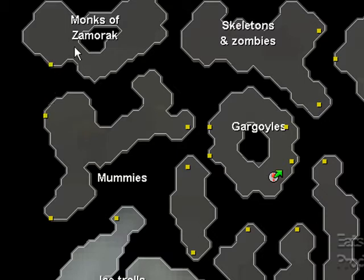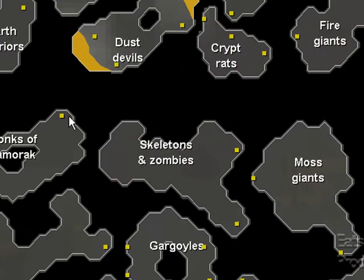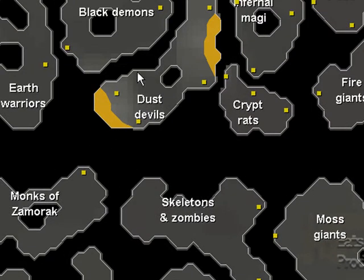Then you take this portal right here into the Monks of Zamorak. They are not aggressive - you will not get attacked, you do not need to pray. Run north up here, go to the portal and it'll take you into Dusk Devils. Dusk Devils are not aggressive - they won't attack you unless you attack them, and if you attack them you're probably going to die, unless you have a mask on. But most people don't wear masks commonly.